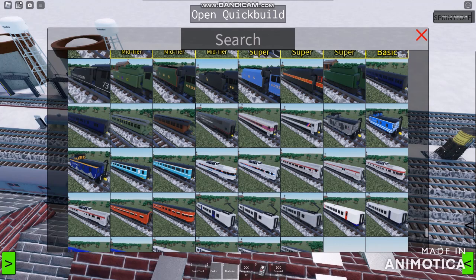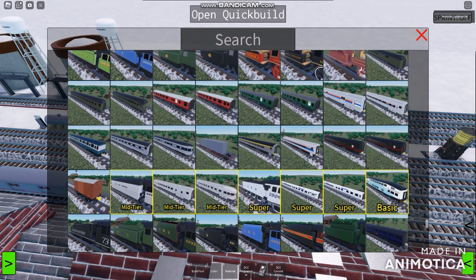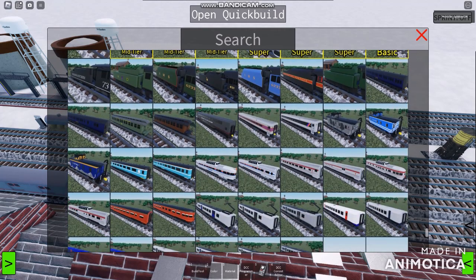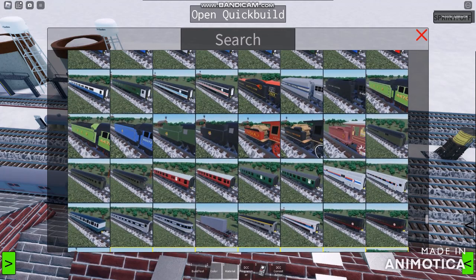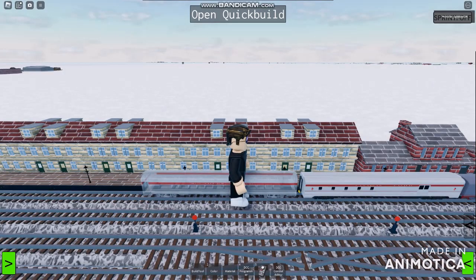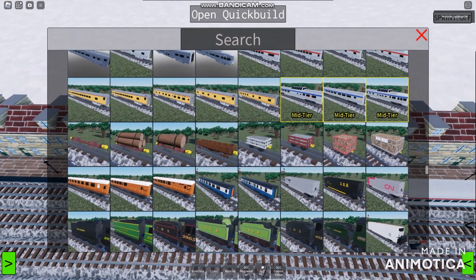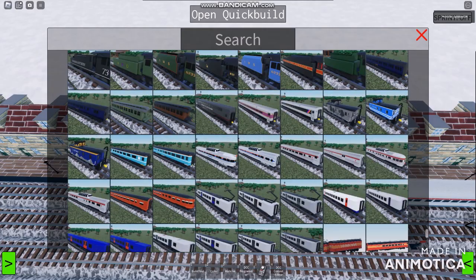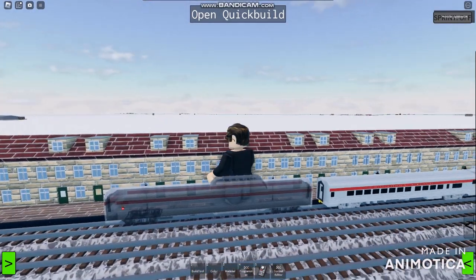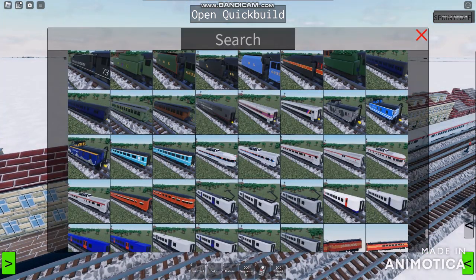It's going to be pretty hard to find what we need, but I'll choose whatever I can. It's time to get things on a budget — we're working with Canadian Pacifics. Of course we have to try to find something else. We're just going to be spawning with these, and we're eventually spawning the Canadian Pacific.